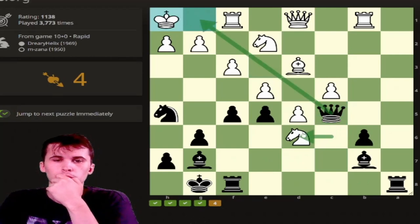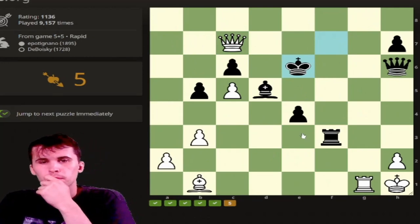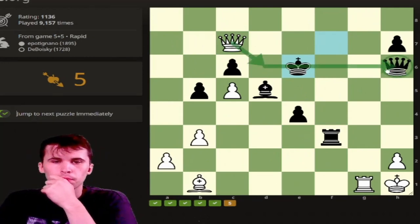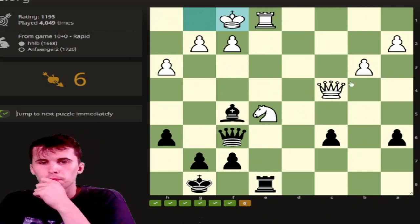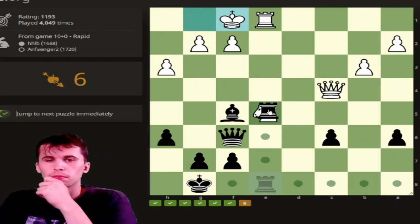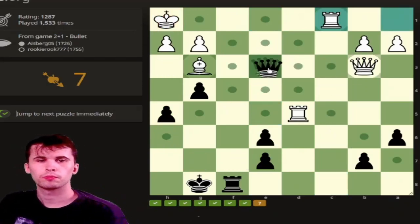And again, it's kind of the same concept — the king and the knight being under danger, so we capture both of them. Obviously the queen on the same line as the king.